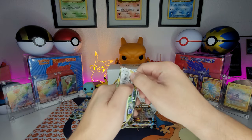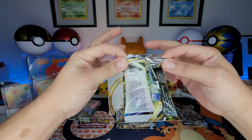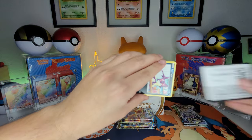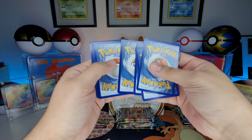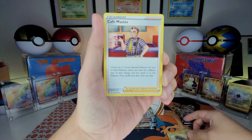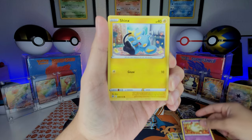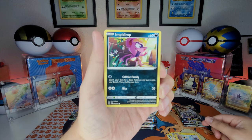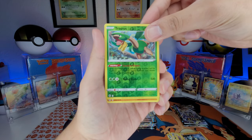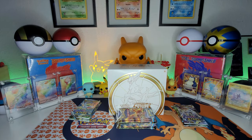First pack — can we get first pack magic? One, two, three, four to the front. We got energy, Cafe Master, Garbite, Piplup, Miltank, Sneasel, Impidimp, Goldeen, reverse holo Tropius, and a non-holo rare Flygon. It's a good start — okay first pack.